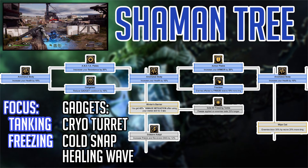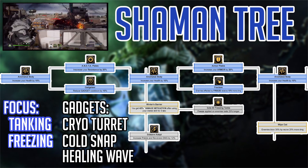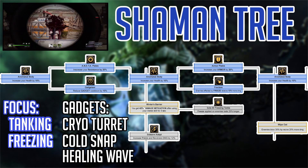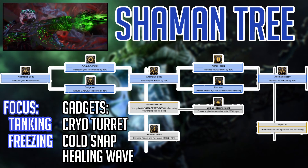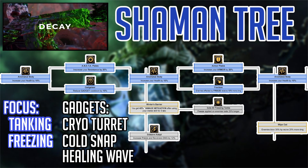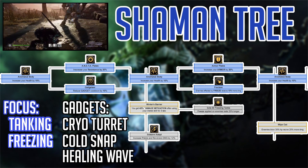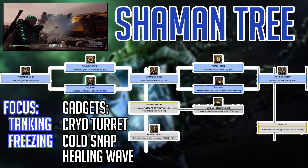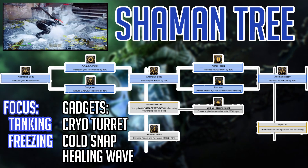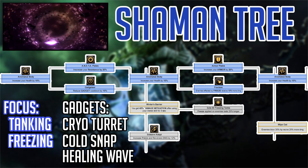From here it links to Sol's 56 Freezing Tanks, which increases your freeze from Cold Snap or your Cryo Turret by 20%. I want to talk about freeze quickly and why I think it's in the tank tree. There's no taunt ability in Outriders — an ability that forces enemies to attack you — so I find that freezing enemies will be vitally important to keep them around you and not on your teammates.